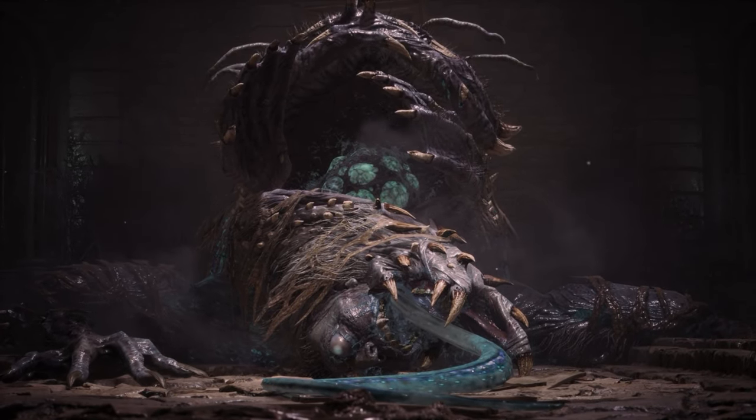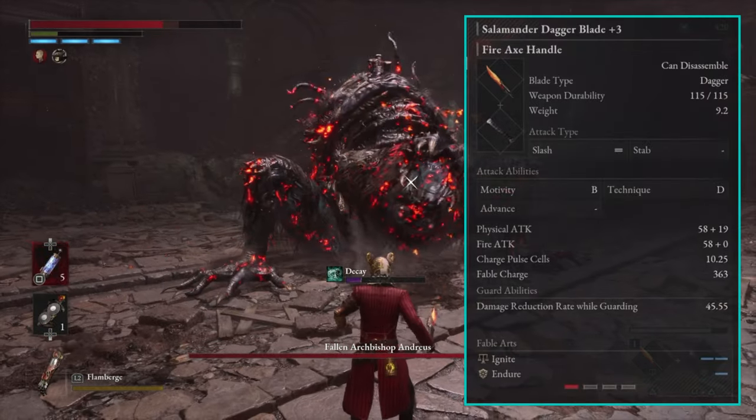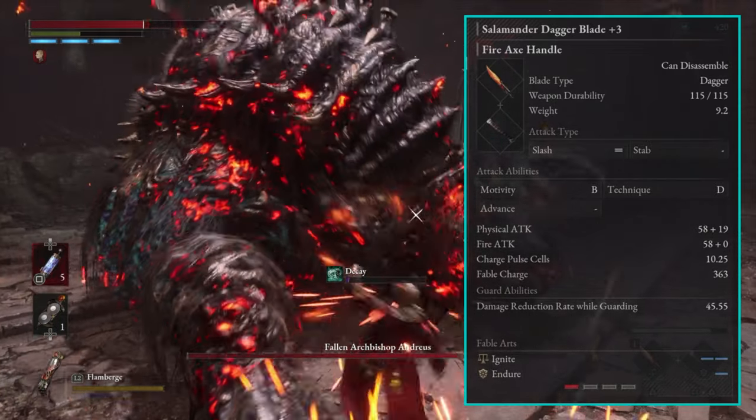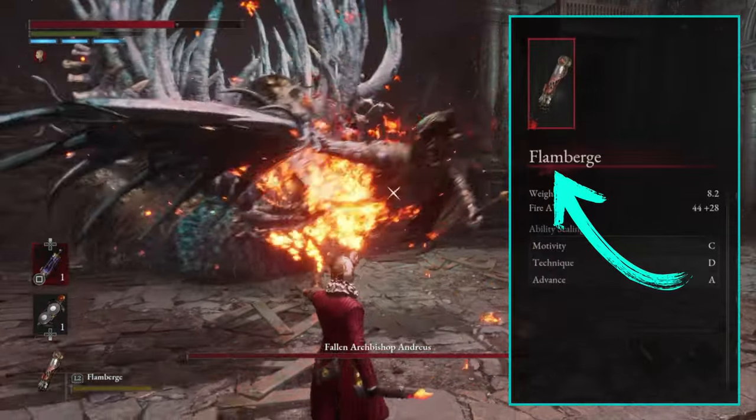Before we get started, let's go over a couple of quick things. Fire is going to help us out a lot, so I'll be using my salamander dagger blade upgraded to level 3. I really like the fire axe handle with it because it gives me good range. I'm also going to be using the flamberge as my legion arm.